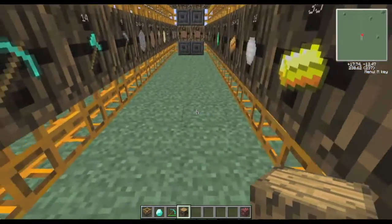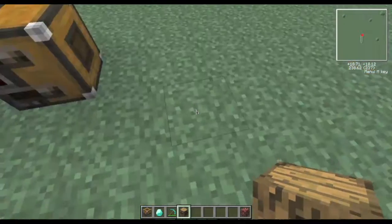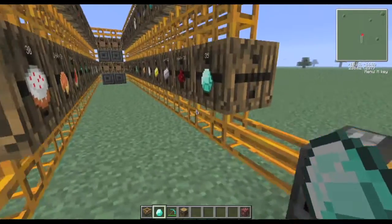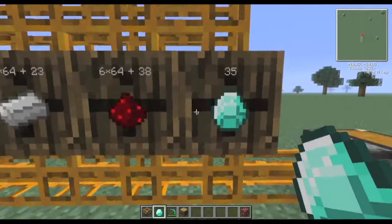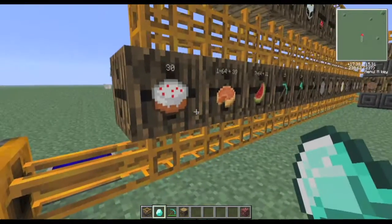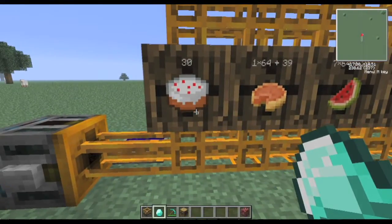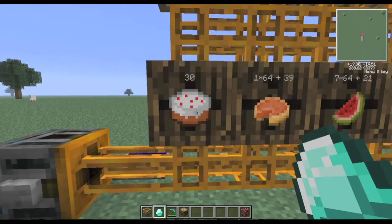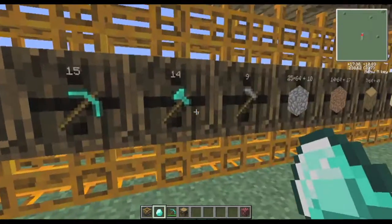So, what barrels are is they're storage things. They will take only one kind of item. Like, this one holds diamonds and it also displays the quantity, which is kind of cool. And this one holds cake. Barrels can stack items that are normally not stackable, like cake or tools.